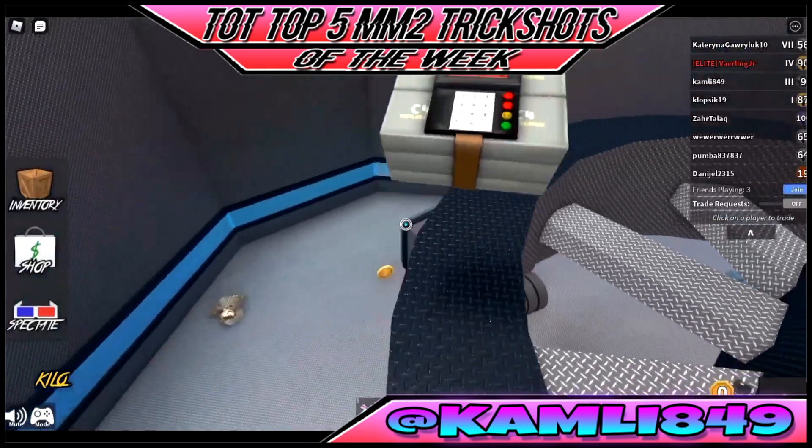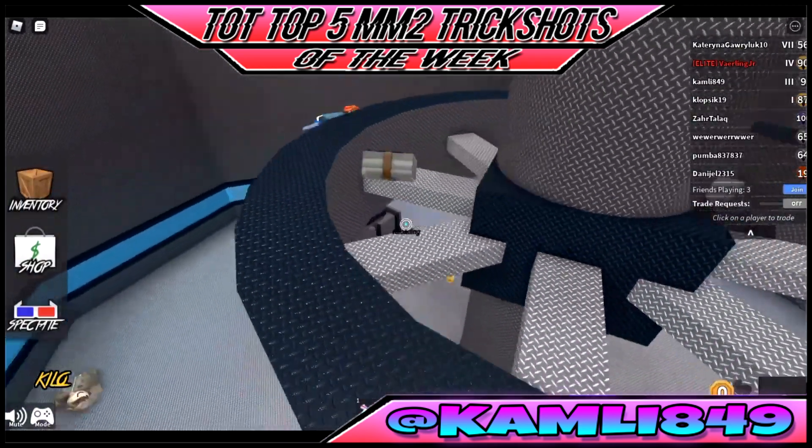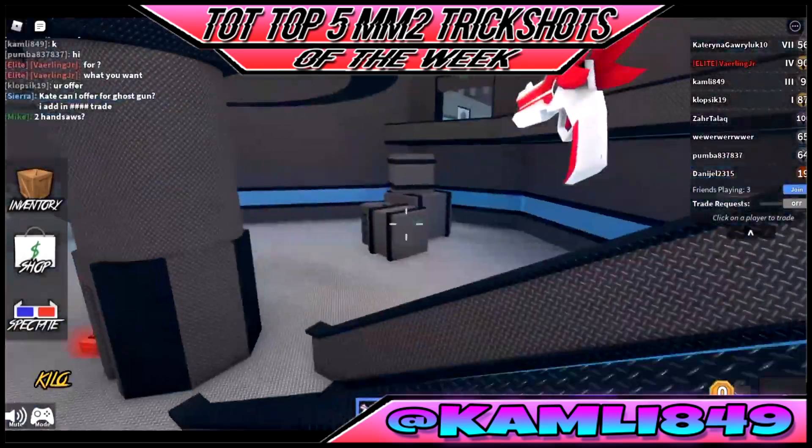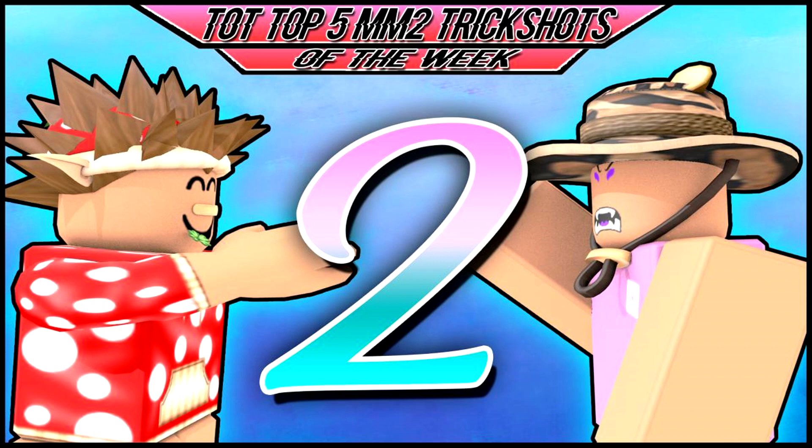Coming in at our number two spot, we got Hero 1008, playing on Mill Base. He's gonna hit a nasty double ladder stall 180 flick while the murderer is moving, and he's also playing in a public server, which really increases the skill on this shot — it was pretty nasty.